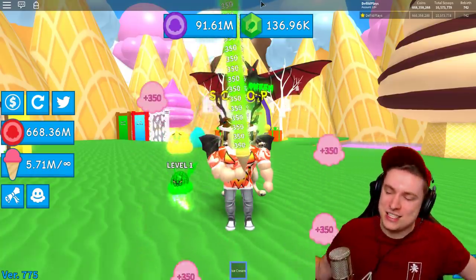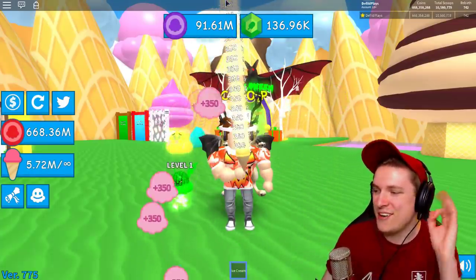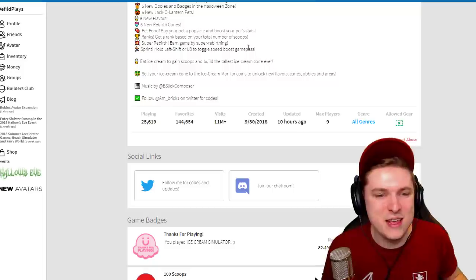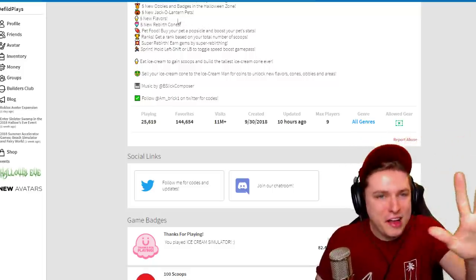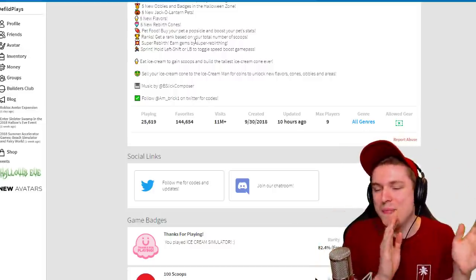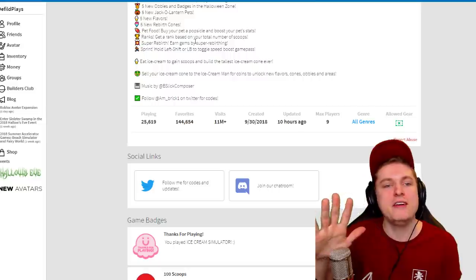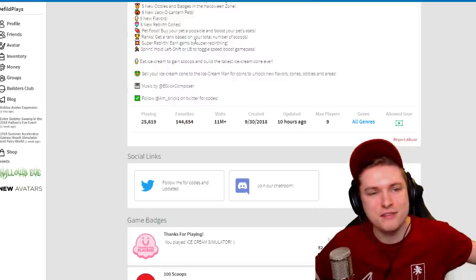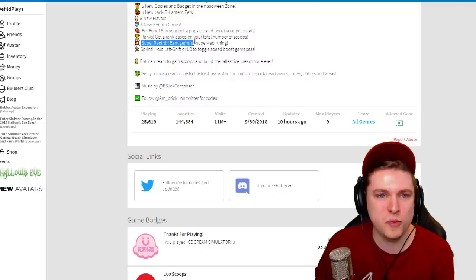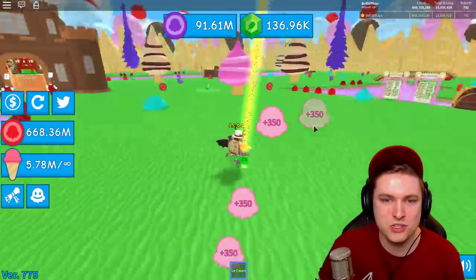Welcome back - there is a new update! Ice Cream Simulator said yesterday we had to be ready, and here it is today. It's the spooky update featuring five new hobbies and badges in the Halloween zone, five new jack-o-lantern pets, five new flavors, five new rebirth coins, pet food is now in the game so we can level up our pets, ranks based on total scoops, super rebirth, and sprint.